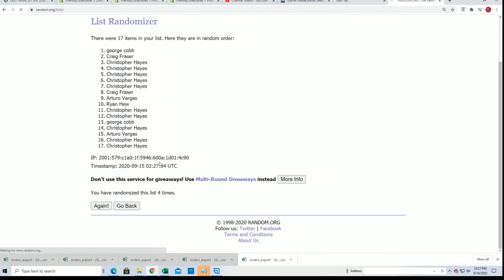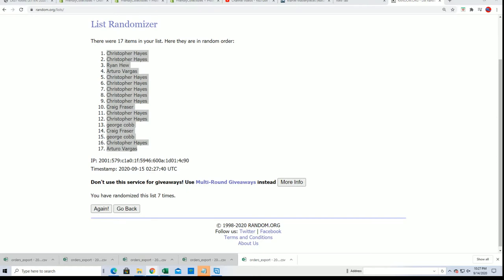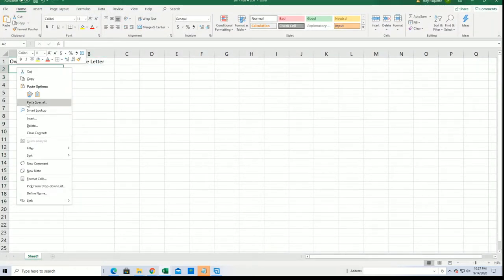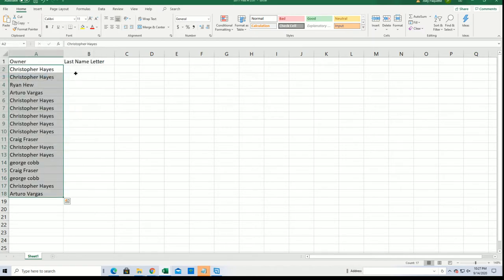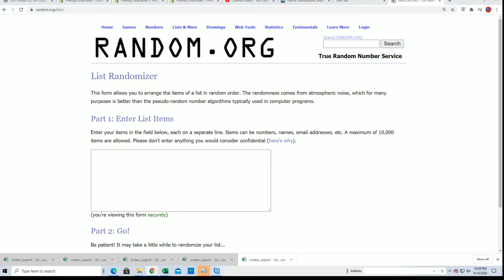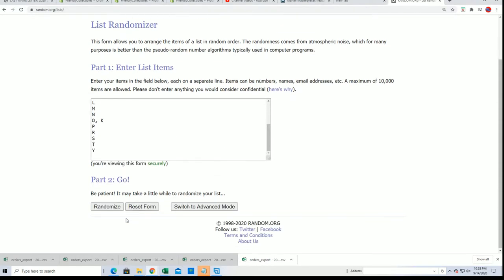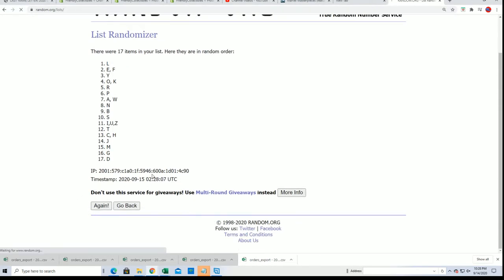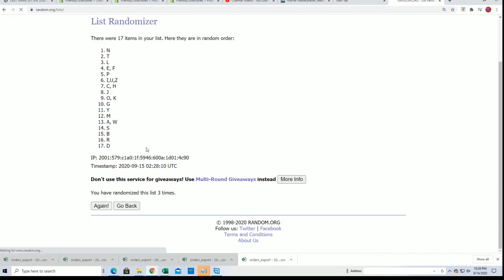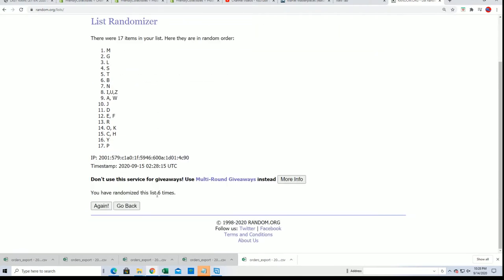Seven times through for the owner names, seven times through for the last name letter initials. So there's the first random complete and here we go - the last name letter, seven times. Lucky number seven.